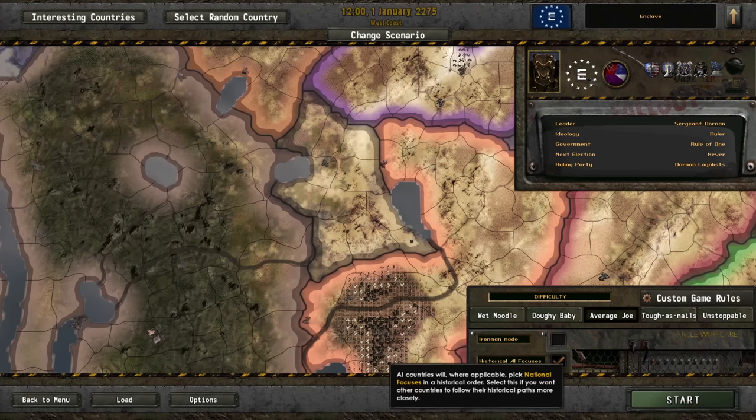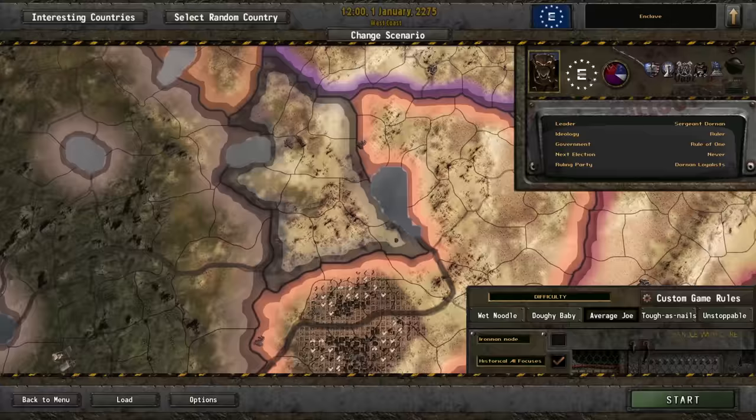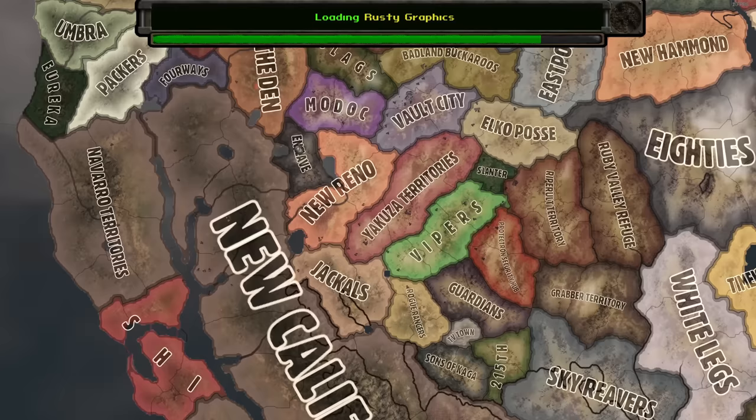We played as New Vegas, we played as New California, now it's time for the Enclave. The Enclave are the bad guys of Fallout 2 and Fallout 3, although I much prefer the Fallout 2 Enclave because they're very scary. I'm not going to turn on Iron Man mode because it's a mod and in mods I do like to have backup saves. We will turn on historical focuses and average difficulty.